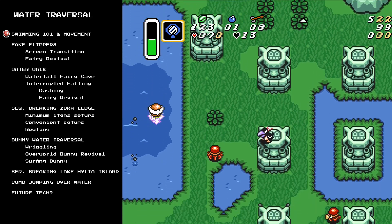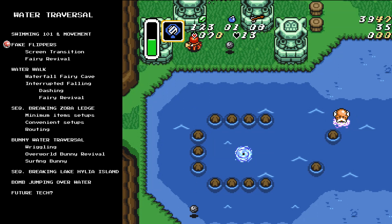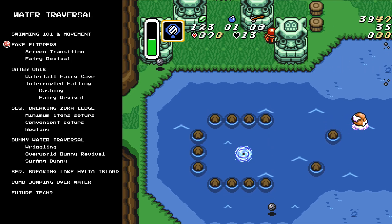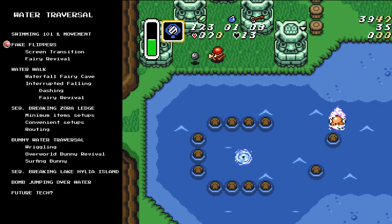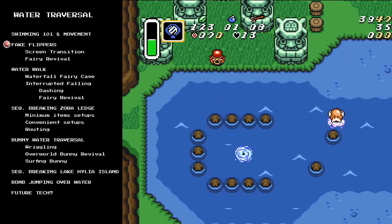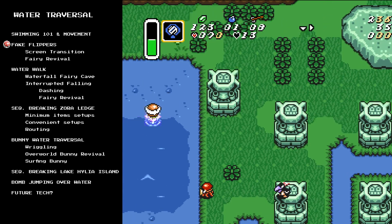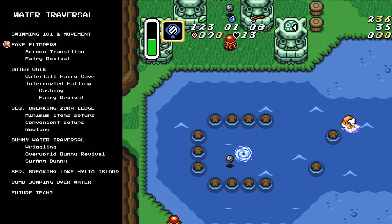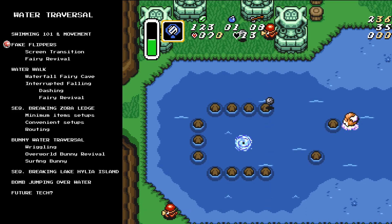Let's talk about the first sequence break, which is going to be fake flippers. Fake flippers is any time that you are swimming around in the water when you don't have the flippers. There are a few ways to get into the state, but they all have the same behavior. Touching land will eject you from the water and you'll no longer be in fake flippers. One interesting property of fake flippers is that you will swim through shallow water - instead of popping you back up on land, you just swim right through it. Mostly this is a useful property, because otherwise some sequence breaks would be very difficult or even impossible.